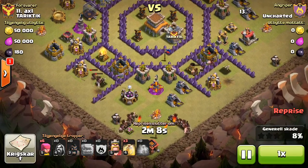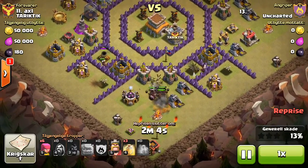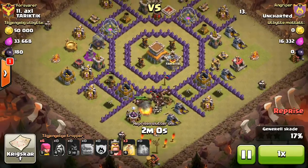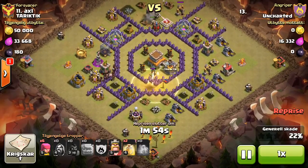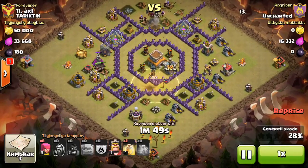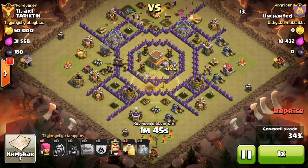I like that deployment on the bottom — taking those two defenses out and forcing them to go inside the base. I think he did lose a few to that giant bomb because the heal was just a tad bit late. And then this right here almost messed up the raid — he double drops his heal spell on accident.